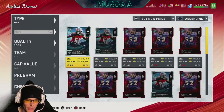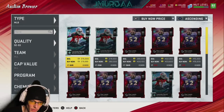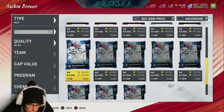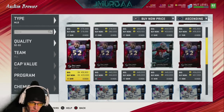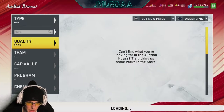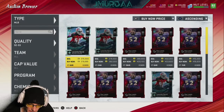Here we are in the auction house. I filtered for 92-93 quality middle linebackers just to see overall prices of 93s. Ray Lewis is only going to be 400k, whereas Bosworth — his cheapest on the market right now is three quarters of a mil, 750,000. That makes him the most expensive middle linebacker on the market right now.